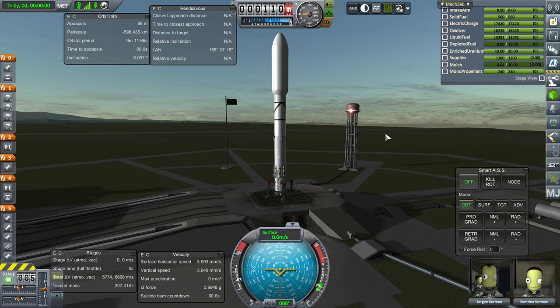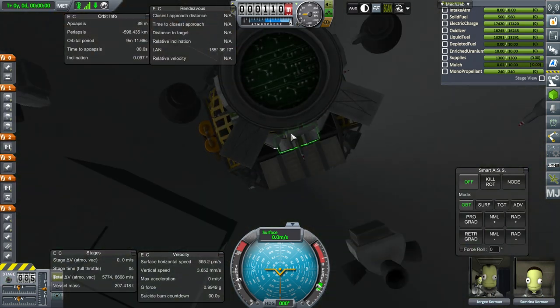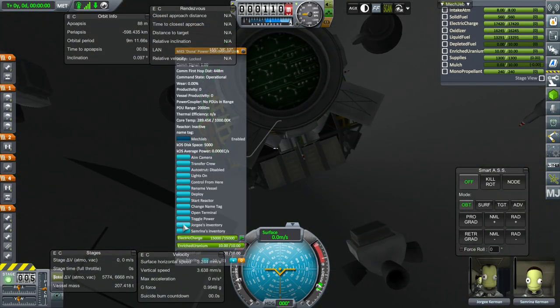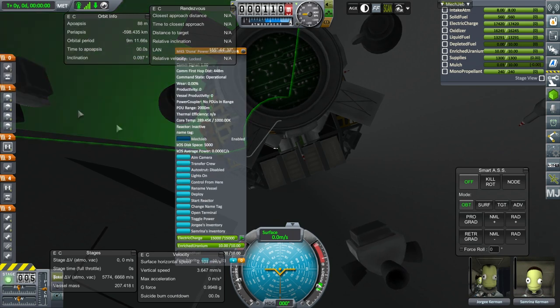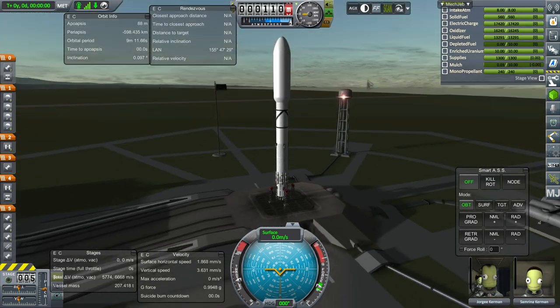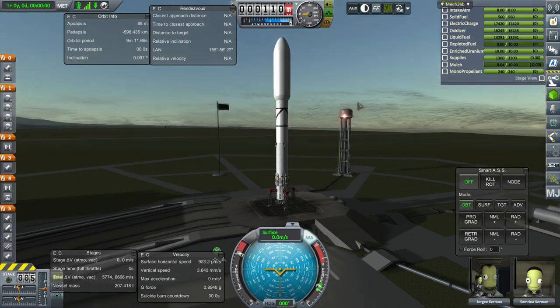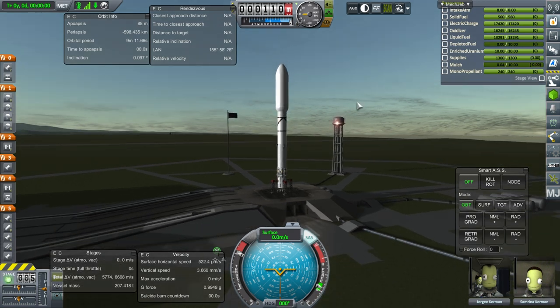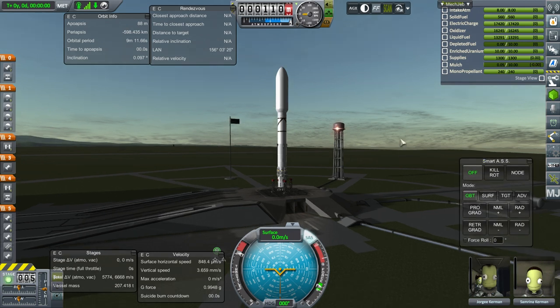Okay, here we are. I forgot to mention — I think I put some supplies in their inventory. If you take a look at Georgie's inventory, he's got drills and two connector ports, and so does Samarina. So if we want to use the connector ports to connect the existing carbonite power unit to the base, we can do that too. SAS on, thrall is up, and hopefully everything goes well. Here we go.